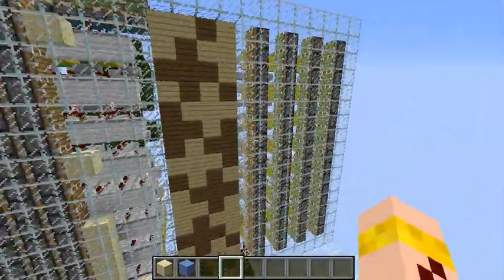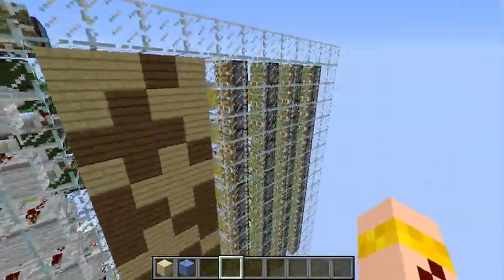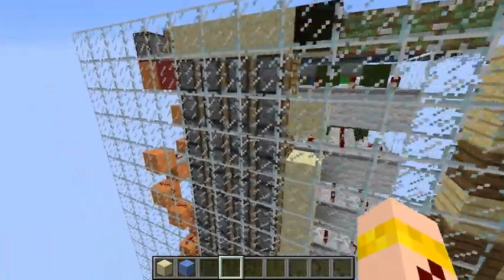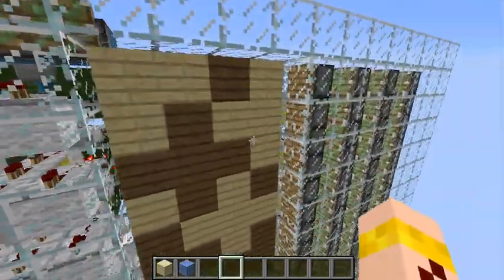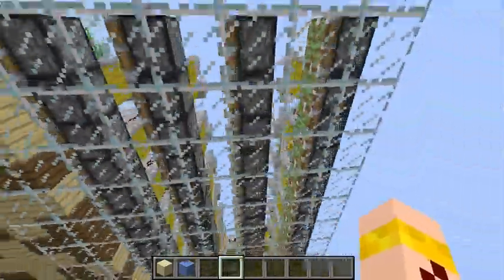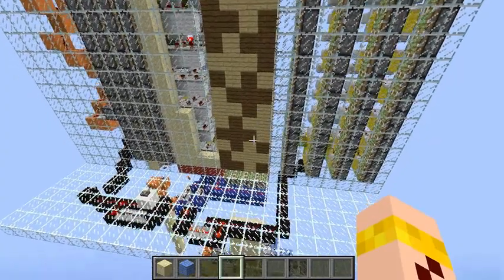It closes like that and the pistons stay here, but that is not a problem. Because when these pistons extend they will push the door here anyway - they will all correct themselves. And yeah, that's basically it.